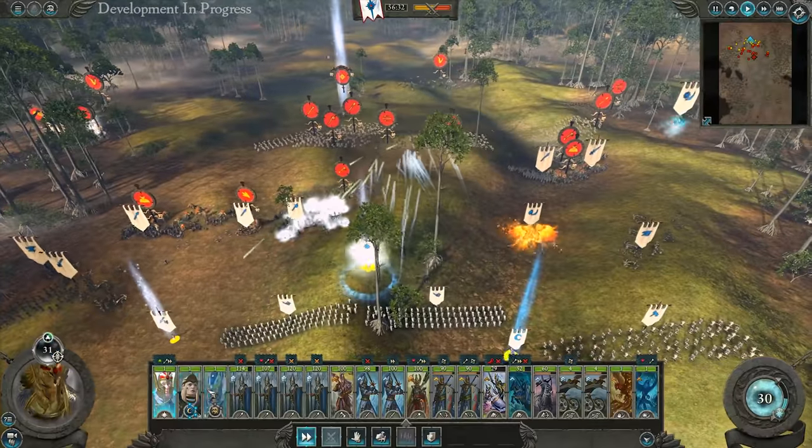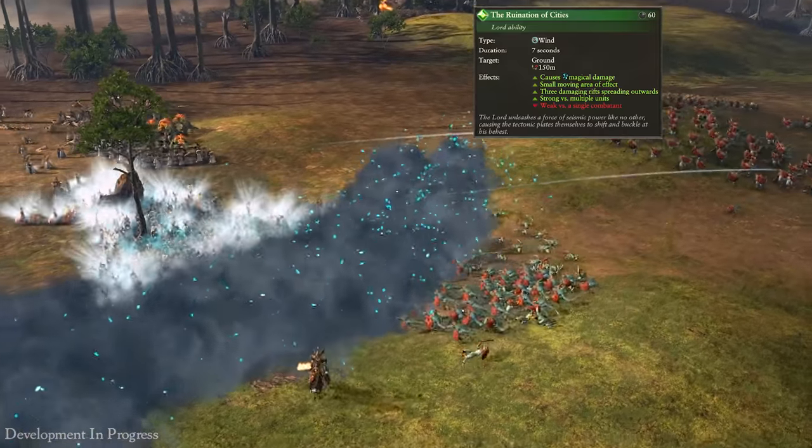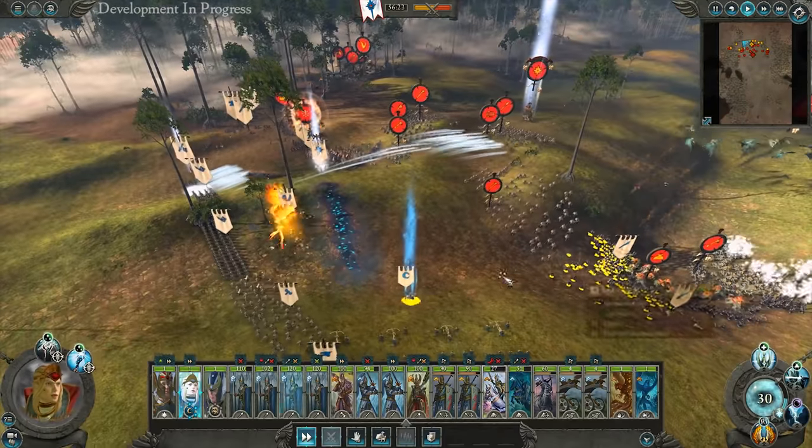Great charge defence from the Spearmen — let's get Tyrion to help. Mazdamundi's Ruination of Cities hit both of our lines — let's pull Tyrion out of that. It's an omnidirectional wind spell so it's pretty hazardous; you never really know which way it's going to go.